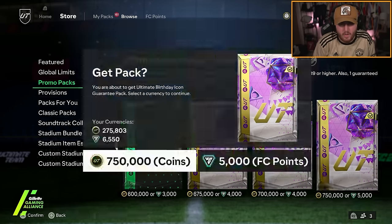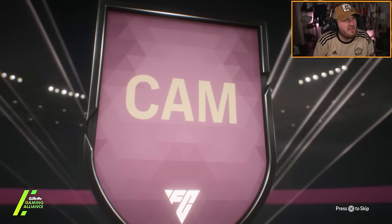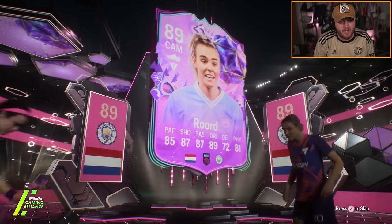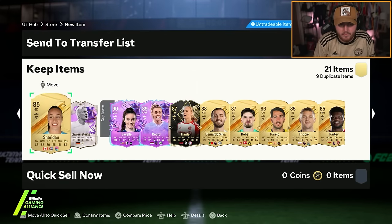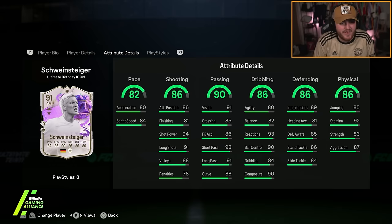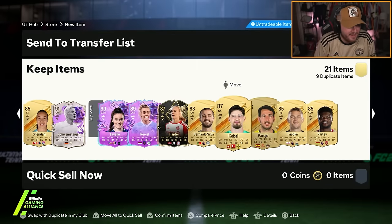On my alt account I've got the ultimate birthday icon guarantee to open as well. Let's see which icon we get. We get ourselves the common Lavelle and also Rode - some good fodder there. Swiney. We'll take that. I love his dynamic image - his hair blends into the card so well. I'm very happy with that actually. That is solid.